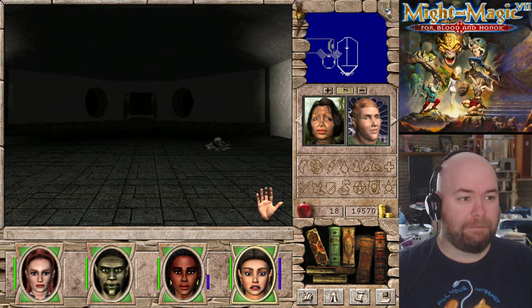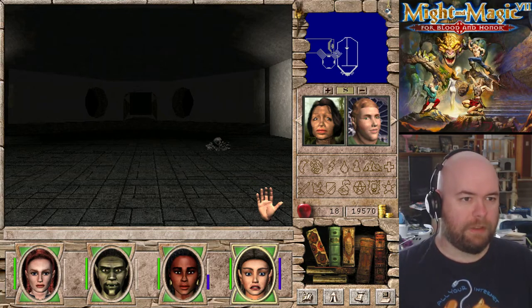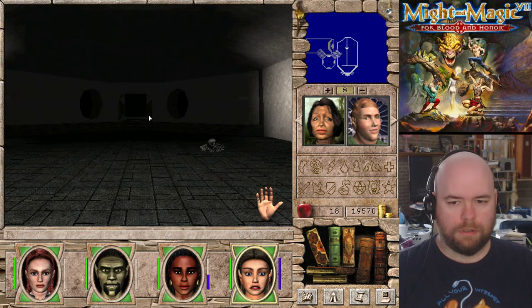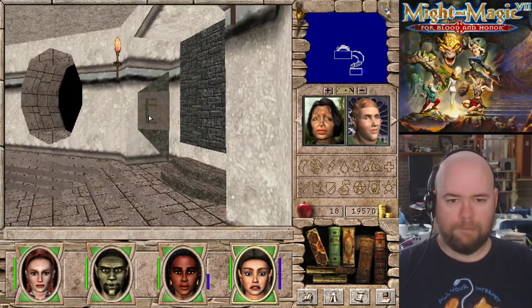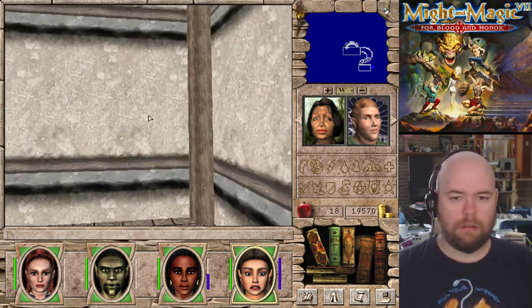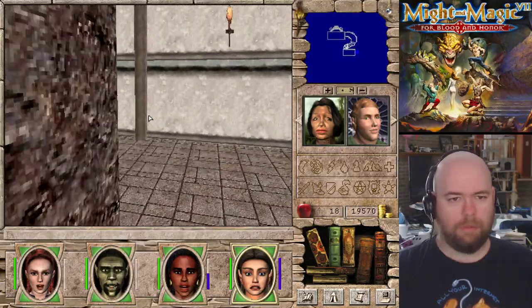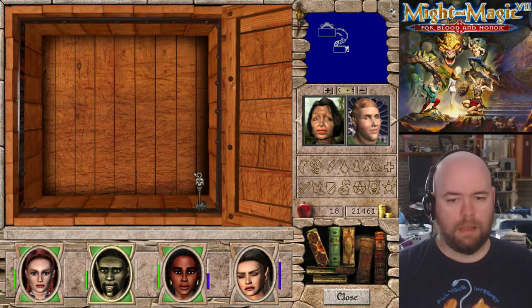As I mentioned, it's in Might and Magic - Might and Magic 7 copied Lord of the Rings, so I kept finding all the Lord of the Rings stuff. It's in Barrow 9, which is where I just came from. There must be a hidden room in here that I didn't look at. Yep, that makes more sense now. There's the key.